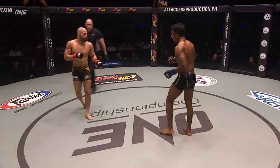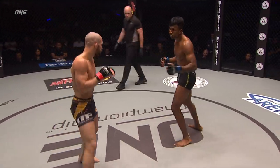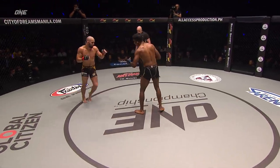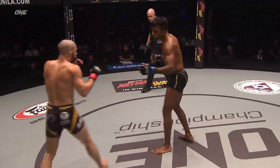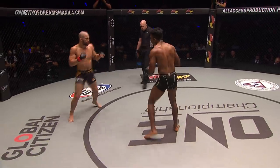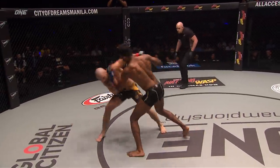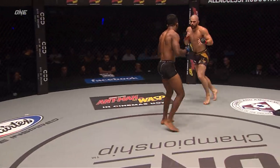Tonin resets, throws a right hand. There's a roundhouse kick from Raju. Tonin switching between southpaw and orthodox — lots of movement from the American halfway through the contest. Raju's got that right hand cocked and ready, and I like how he's keeping his hands low, so maybe he'll be a little more cautious of the takedown he believes is inevitably coming.